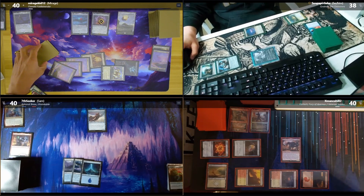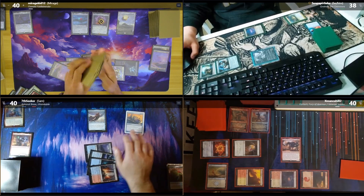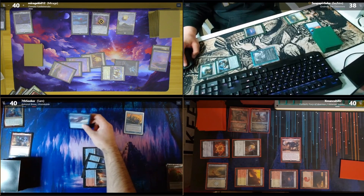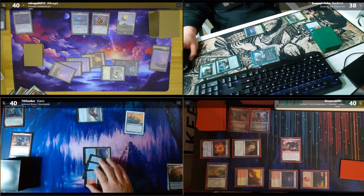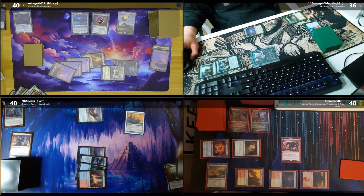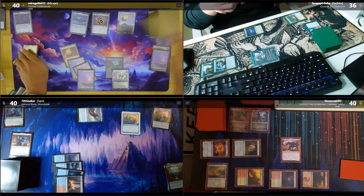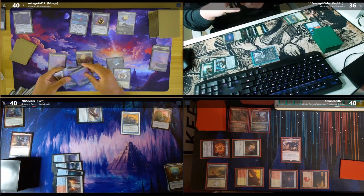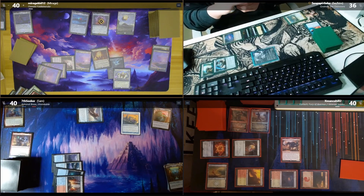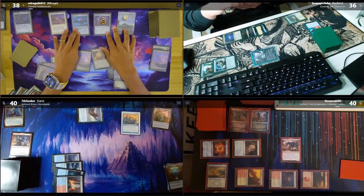Is that Growlonk from Monstrous Rage? Yes. I'll play a Sulfur Falls, tap four for Coastal Piracy, and pass. Your frog doesn't have reach, right? Nope. I'll get you two in the air — I'll take two. Walking trigger for treasure, also get a card. Pass. I'll untap, draw, from Ancient Tomb — tap four using the Tomb, I'll take two.